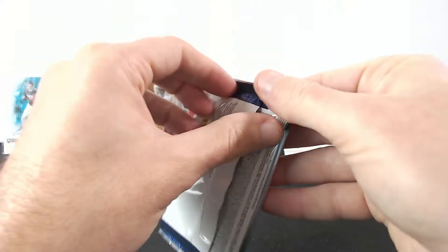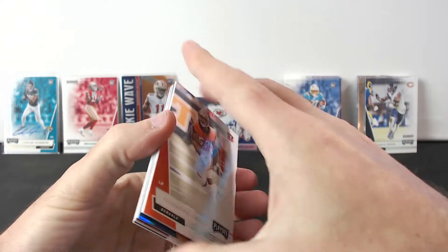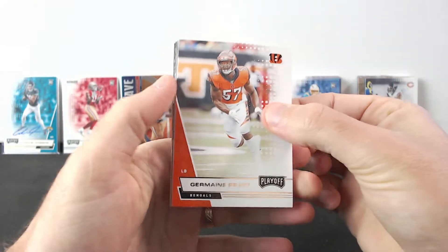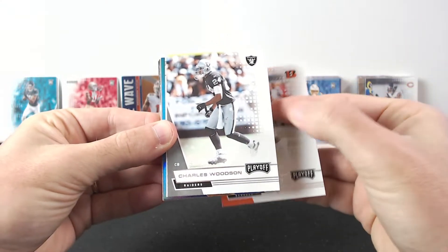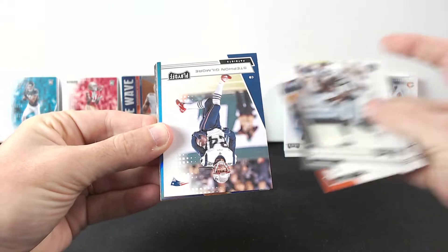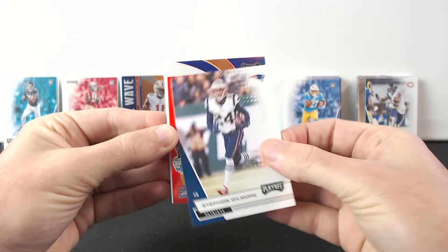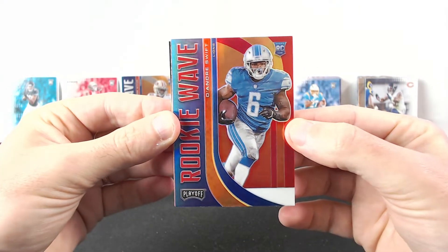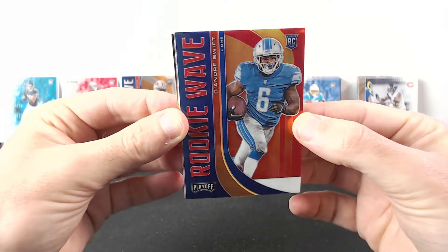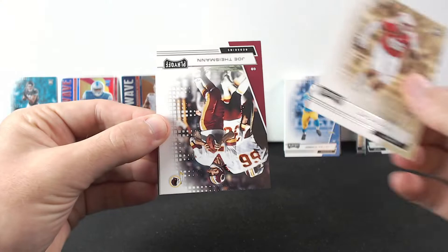Now let's see what's in the last pack - can it be a good rookie? Jermaine Pratt, Carlos Wood. There's something in here - DeAndre Swift. This is actually cool, and we got another rookie Zack Moss, and that is it in here.